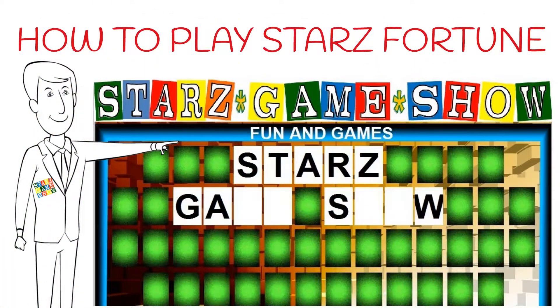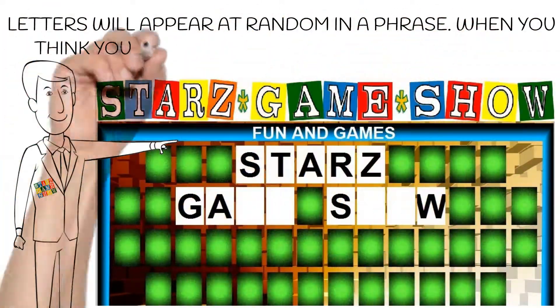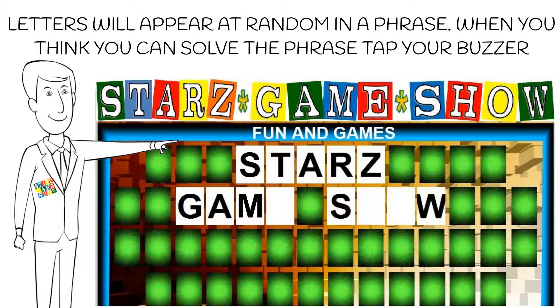How to play Star's Fortune. Letters will appear at random in a phrase, and when you think you can solve the phrase, just tap your buzzer.